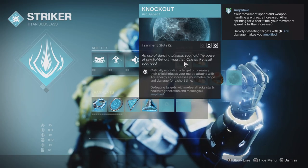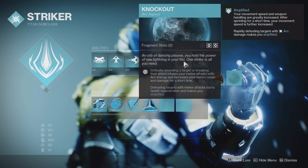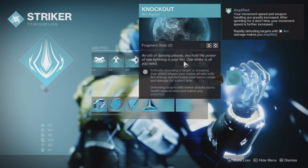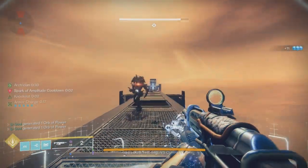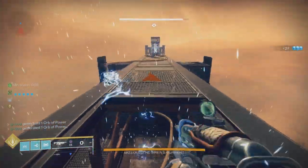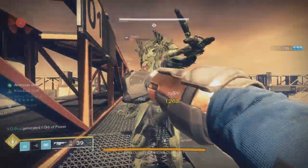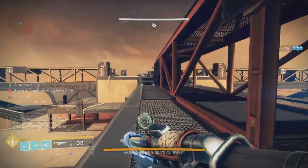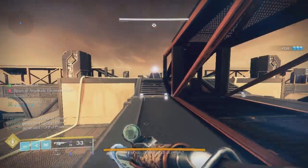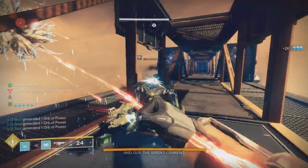The aspect that carries this build is Knockout, which infuses your melee with arc energy once you critically wound an enemy. For example, with a goblin, just get its health low with your melee — after that your melee is infused with arc energy. Once you get a melee kill, you get health regeneration and become amplified. All you have to do is punch someone, get them weak, finish with another punch, and you get healed.